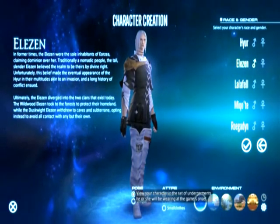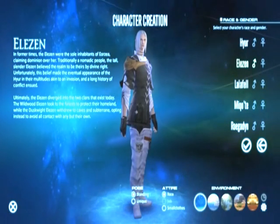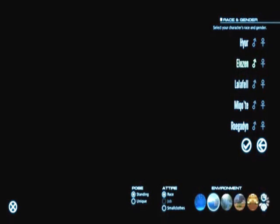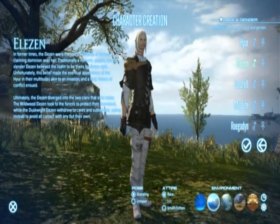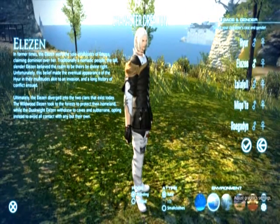You can see the different stances and how they move. You can also change the scenery — when you're creating your character you can actually change the scenery around, which is a pretty nice feature. I like that. Nice scenery too; it kind of makes making your character a little more fun.